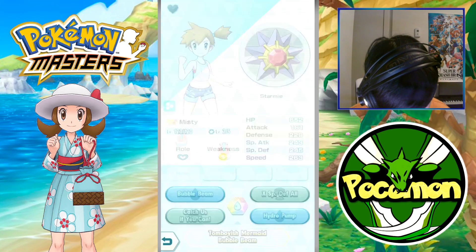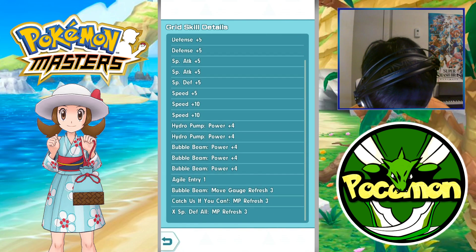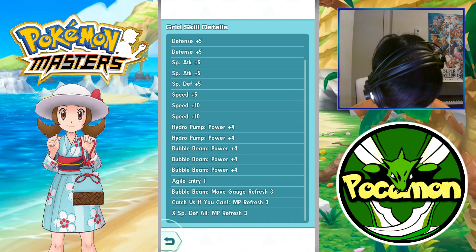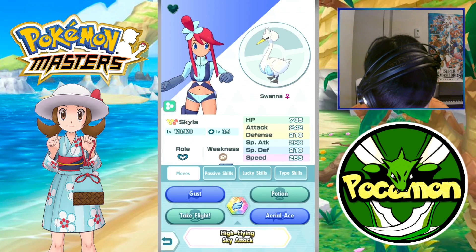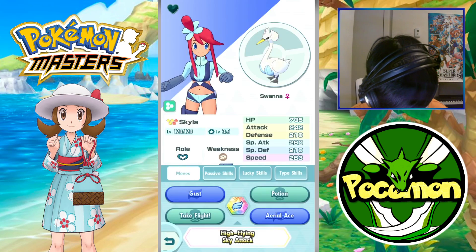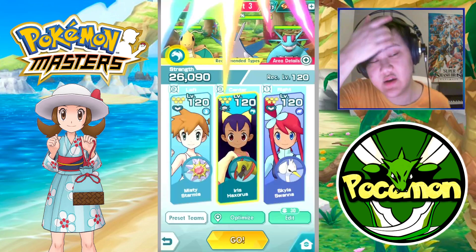For Syncrids, your grid would be something like Agile Entry, Bubble Beam, Move Gauge Refresh, Catches If You Can, MP Refresh, X Special Defense All MP Refresh. For Scott and Swanna, you just want your standard Master Healer Potion, Take Flight MP Refresh, Bust Diving — that stuff. Anyway, go ahead and do this.